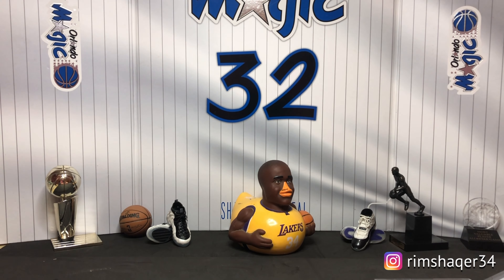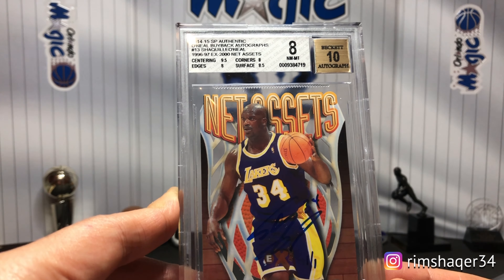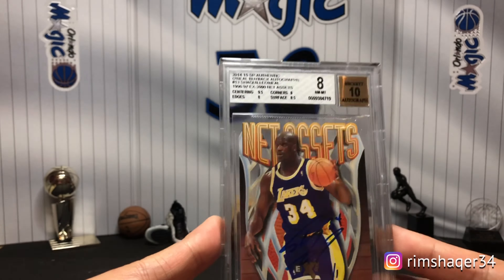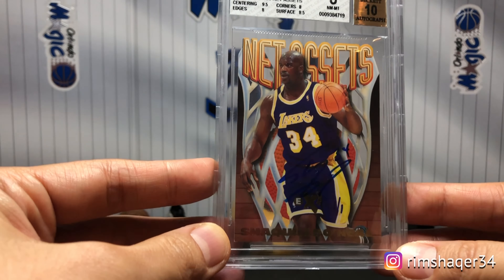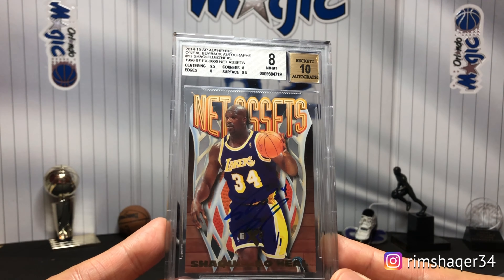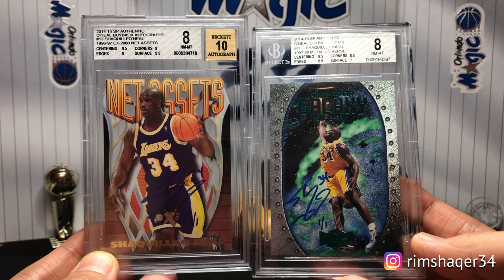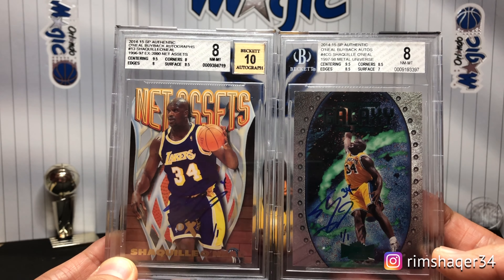About three months later the same guy messaged me again: 'I think last time I sold you my Shaq, right? Yeah. Well, I pulled another one.' My god! It's another 14-15 SP Authentic buyback autograph — this one came from the 96-97 EX2000 Net Assets card. The autograph is right down here, a bit hard to see. He sold it to me at the same price as the first one, so I got both with the same price. Very lucky.